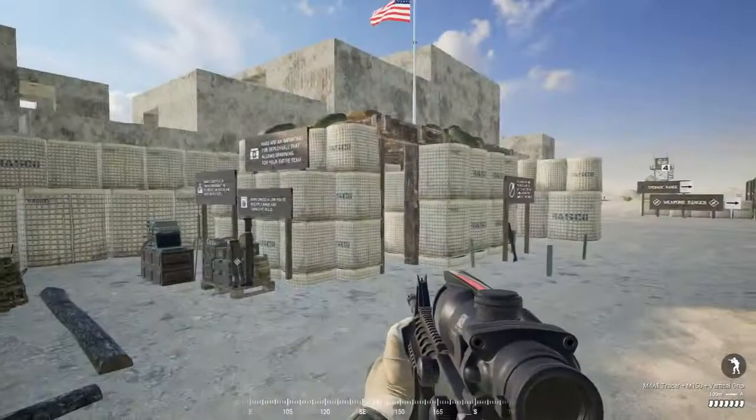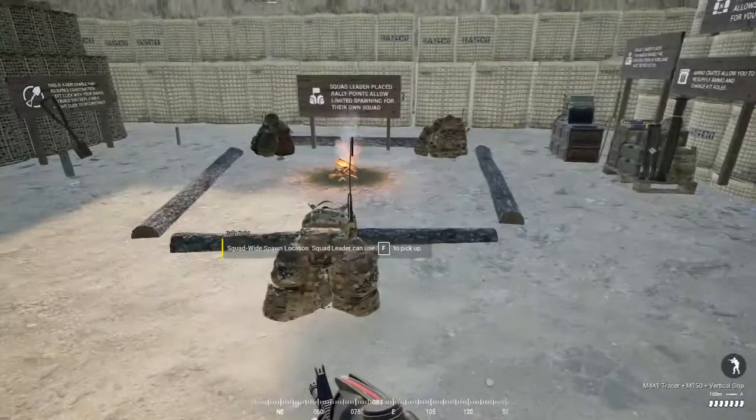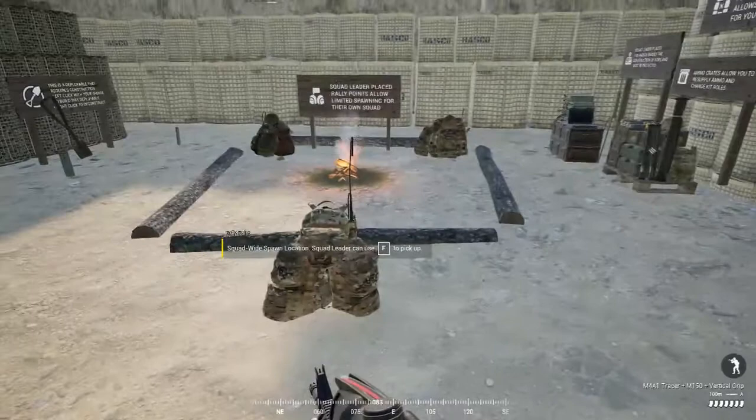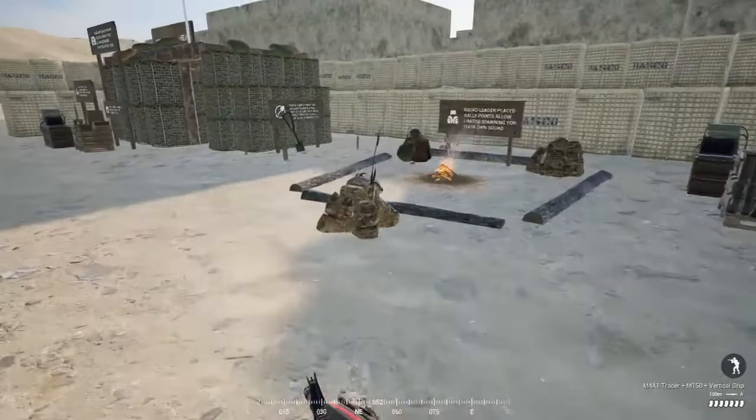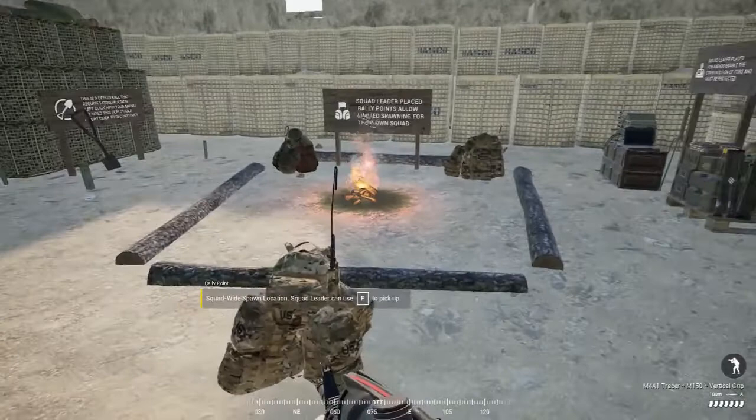Rallies have a rolling spawn — I believe it's a timer of about 60 to 65 seconds between spawns. If you die and give up, you might catch the rally with only 15 seconds left and get a quicker spawn. These can be destroyed by enemies simply by walking near them — within about 5 to 10 meters. If an enemy gets close, it will just disappear. Keep them hidden and undercover if possible; you don't want your guys spawning out in the open and getting taken out by a machine gun or vehicle.